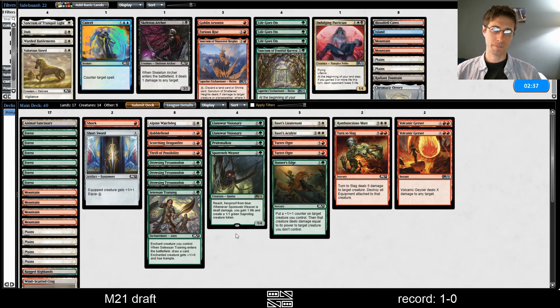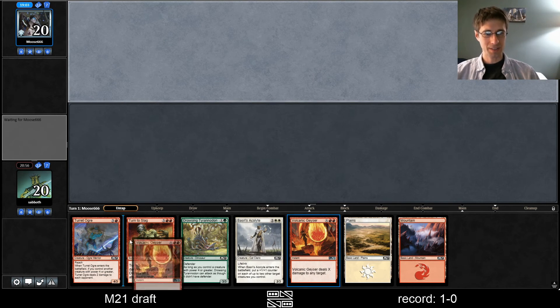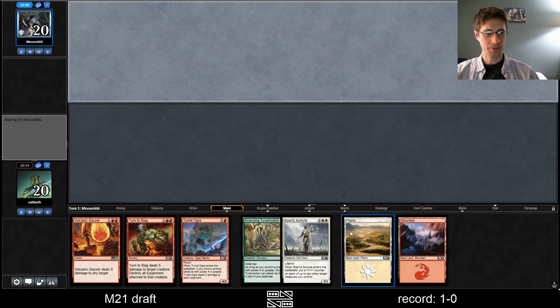Spore Web Weaver — although I'm still not sure we're going to win this match. This is going to be a tough one. I should maybe take out a land? No, it's probably fine. Thrill. I hate keeping hands like this, but I think we keep it and hope to draw green. Hopefully we draw green.